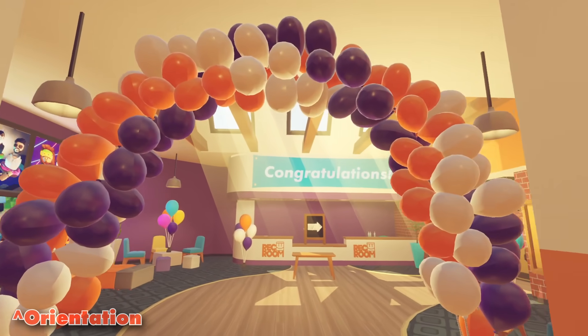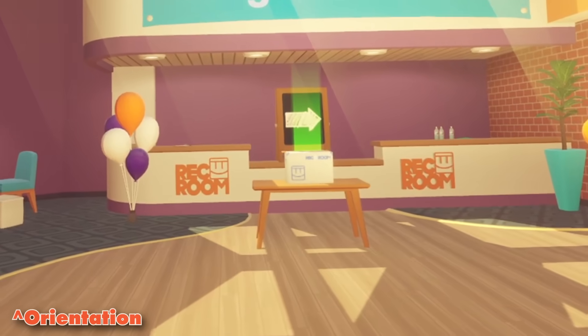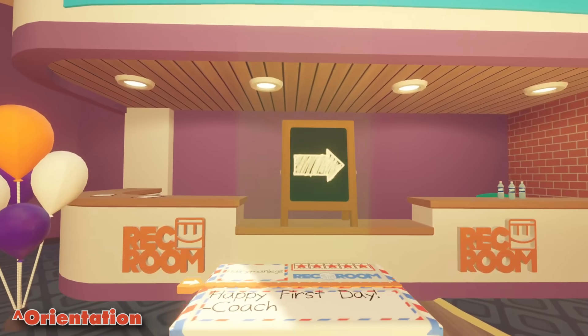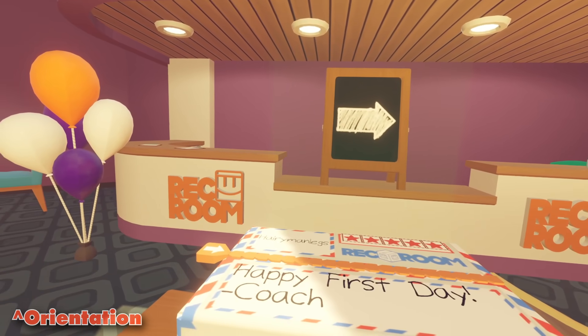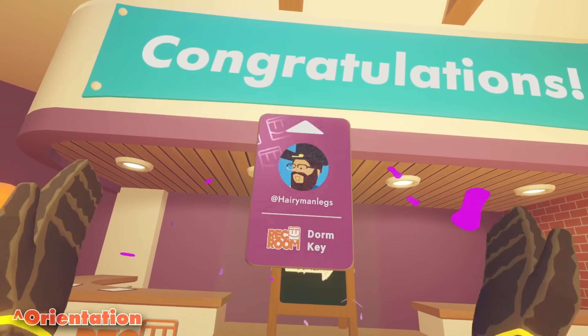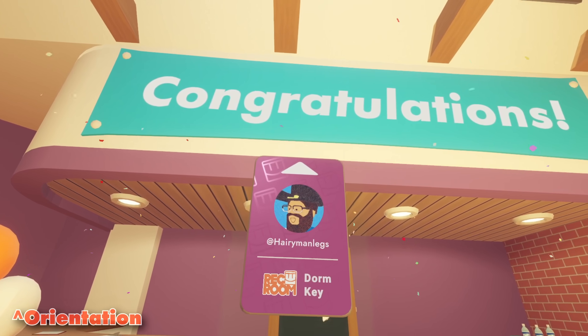Congratulations — you finished orientation! We have a special gift to commemorate your first day in Rec Room. A free box? No way. Happy first day from Coach. It's a five-star item. As a brand new member, you get the keys to your very own personal dorm room.